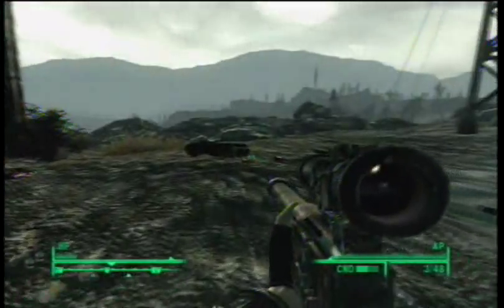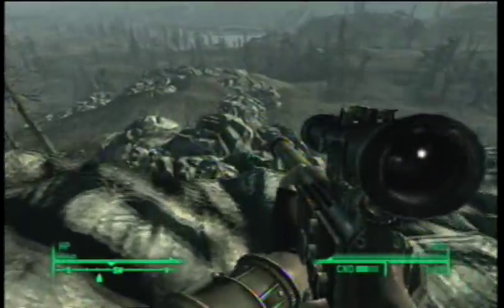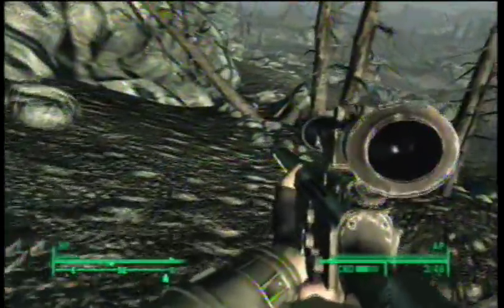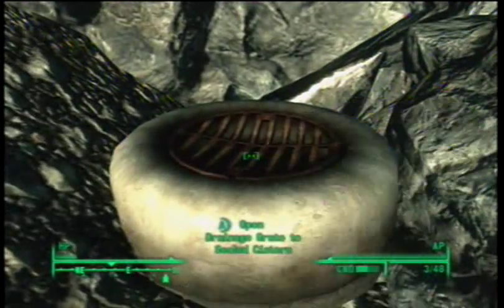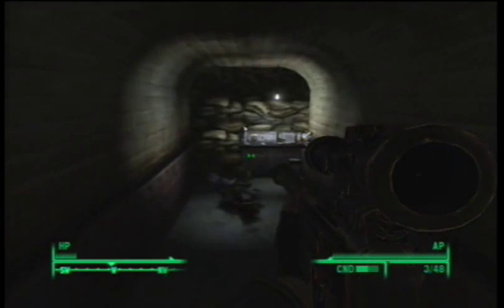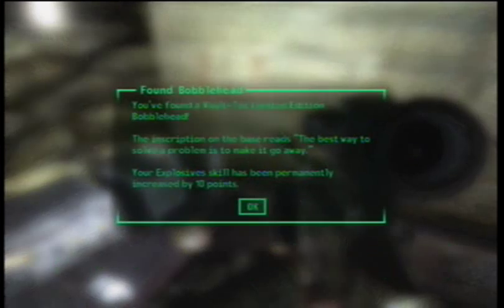The next bobblehead is located at the WKML Broadcast Station. The first thing you're going to want to do is jump off the little cliff that it's on, and you're going to walk around the station until you come across this little pipe thing. Right south of the WKML Broadcast Station, you're going to find that thing. And inside, you're going to find a ham radio and a bobblehead — a bobblehead of Explosives, that is.